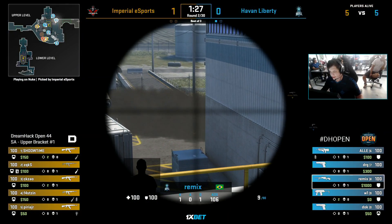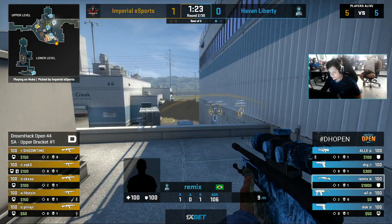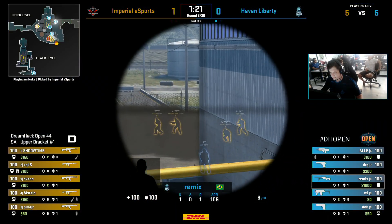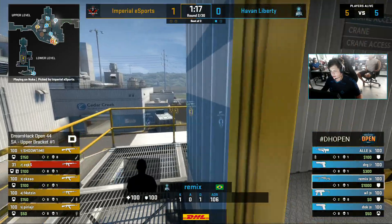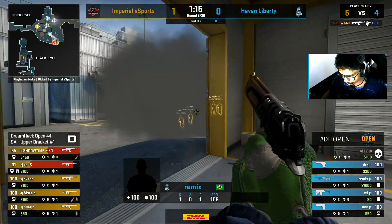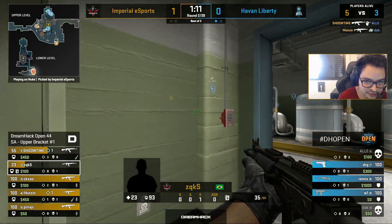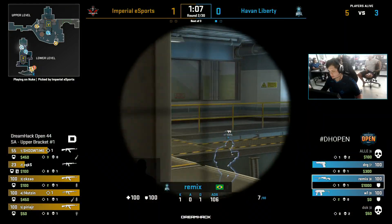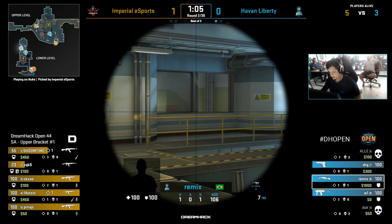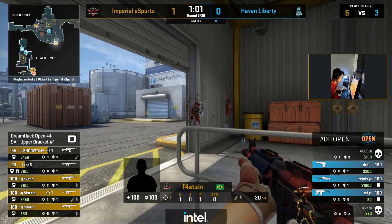This is the sort of round where, if you're Havan Liberty, you would really love to just pick your spot for some well-timed aggression. Maybe catch that one-man lurking in Lobby and try to steal away one of those rifles. Lads are shot through the smoke, but elsewhere Imperial seem to be getting frags. And that's all that matters — you can take damage early, but as long as you're getting those picks and opening up the rounds, you can be pretty happy on the Imperial side.